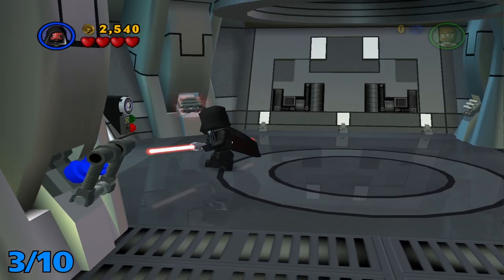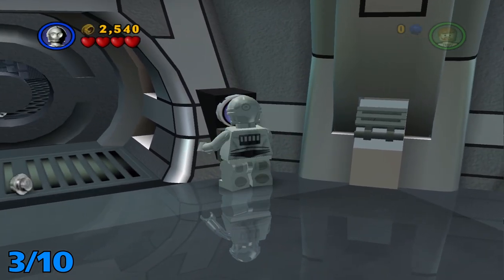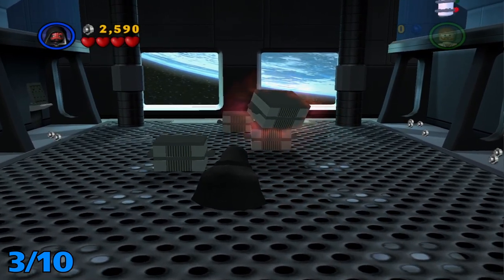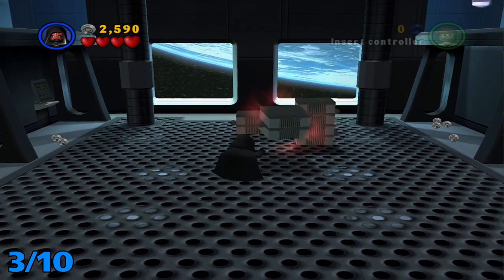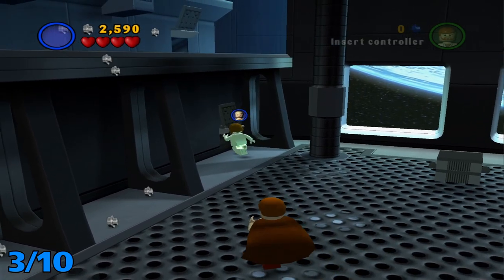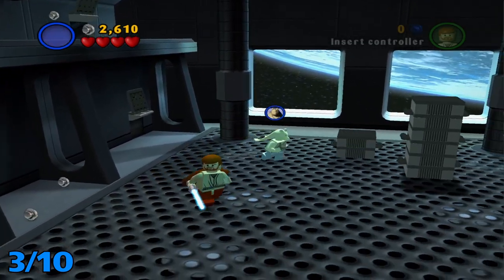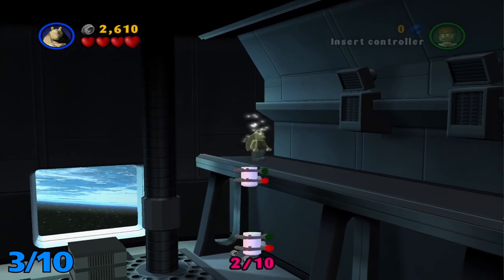From here, for this last one in the area, if you turn left there's gonna be another switch. Use the same robot as last time to open up this doorway. Then take these boxes and stack them up — I believe you only have to do three. There are two characters that can go in these little holes. Step on the little button to open up the force fields, get a high jumper, and then you can jump over here and grab the third minikit.